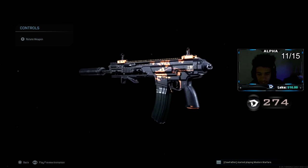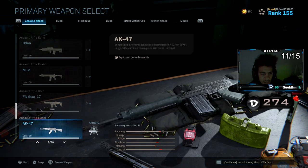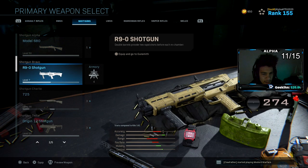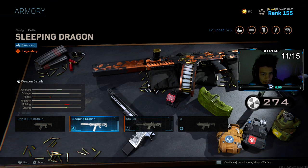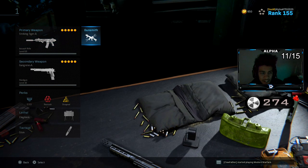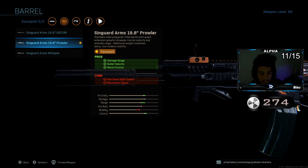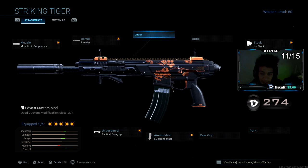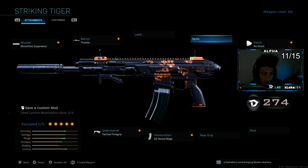We also got a shotgun too, I haven't really used it. I believe it's for the Origin Sleeping Dragon. You also got this bad boy and a knife too. This is the class setup I was using in today's video: the Monolithic suppressor, Singuard Arms 19.8 Prowler barrel, tactical forward grip, 60-round mag, and the no-stock attachment. Try the class setup, let me know how you guys do with it.